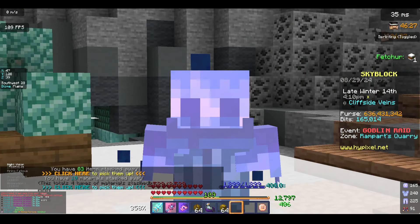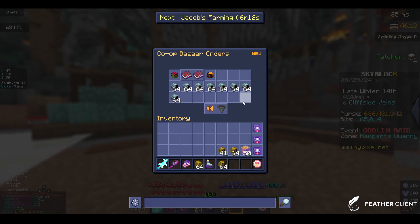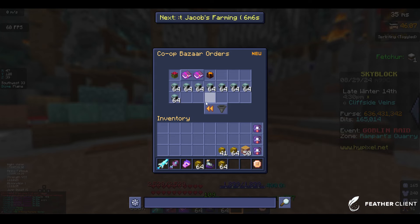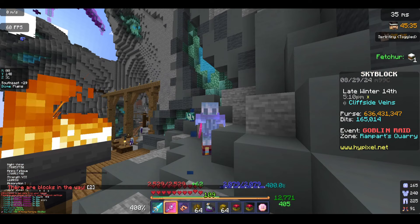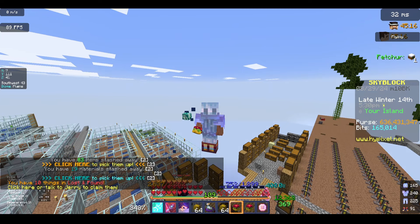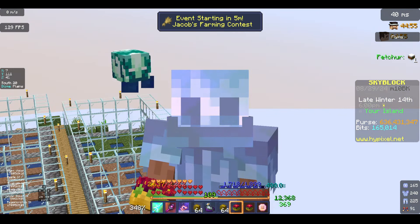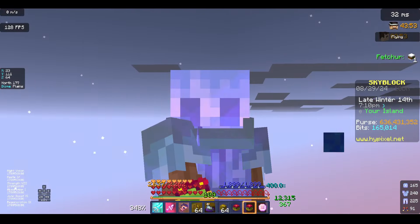Honestly thought it would take longer than that, but I am fine with this. So if you guys do want to level up Carpentry yourself, I highly recommend enchanted hay bales — but as you saw, it takes a long time to fill up. So the more expensive option is the Fermento artifacts, and if you want to do it like me, then you should use both. Anyway, I am super happy that I was able to max out another skill, not only for the progression but also for the Skyblock XP. Thank you for watching this video, and I will see you in the next one.